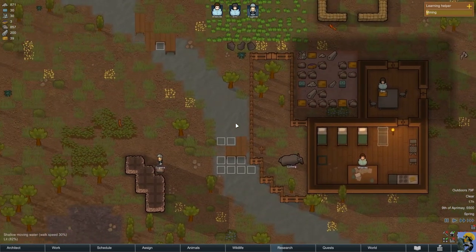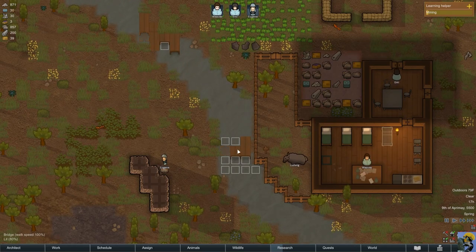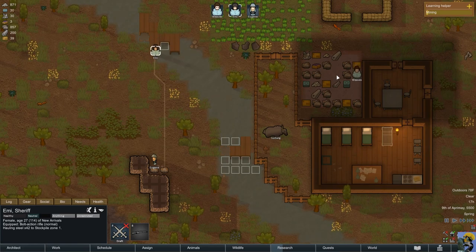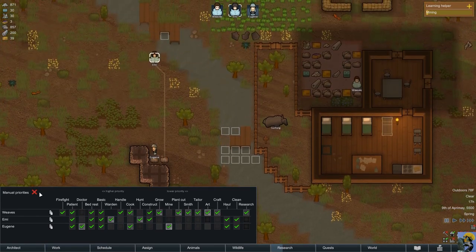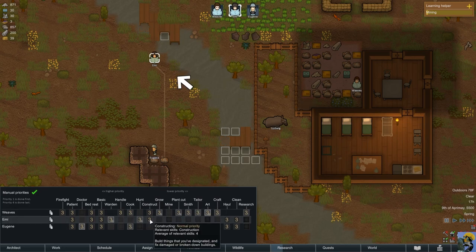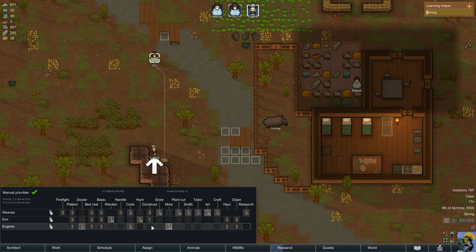I'm going to unpause it and let the game start going. These bridges are being built. Emmy, what are you up to? She's going to haul steel to the stockpile. I'm going to turn on manual priorities right now — she wants to haul, but she's doing it ahead of constructing this bridge, which I don't want. So Emmy, I want you to have top priority construction.